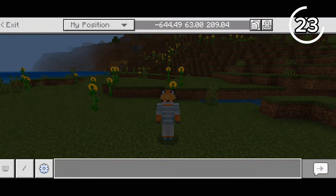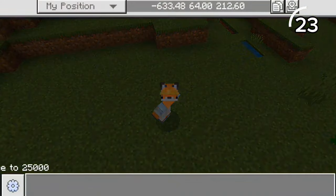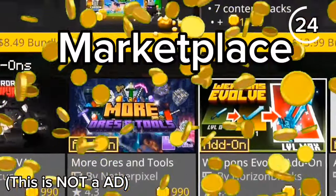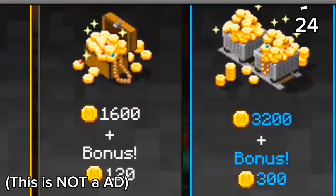On Bedrock, when you open the chat, it takes up the entire screen. But on Java, it's way simpler — though Bedrock does have advantages with quick commands. This is Bedrock's marketplace, where you can buy add-ons and skins, but you have to purchase Minecoins first.